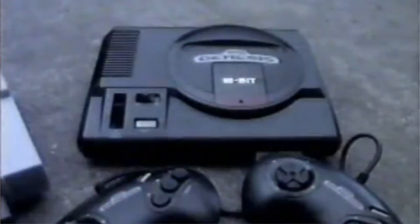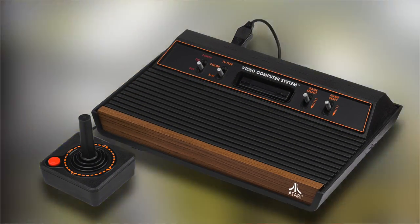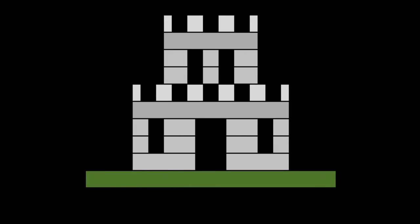Sonic the Hedgehog for Atari 2600? Sonic the Hedgehog came out originally on the Sega Genesis, two full console generations after the original Atari. However, thanks to a dedicated fan, we've gotten this game, along with a demake of Super Mario Bros. called Princess Rescue, for the Atari 2600.